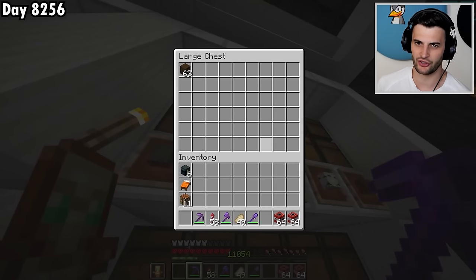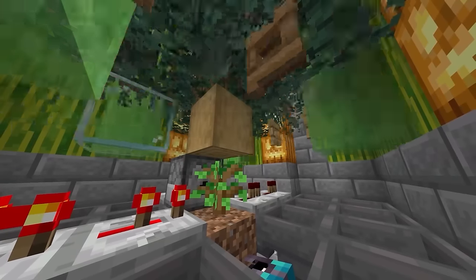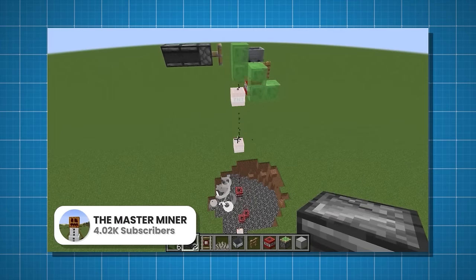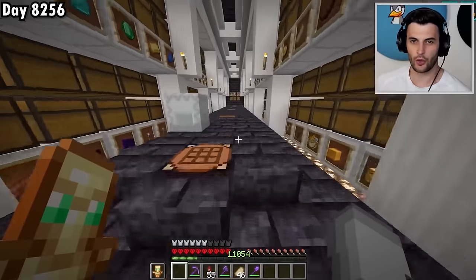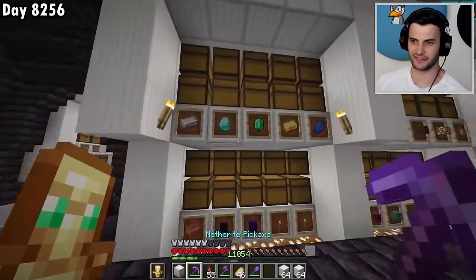We're going to use this to solve one of my biggest problems — I just never have enough wood. I do have this manual tree farm which requires mining with an axe, but it's quite slow and inefficient. So we're going to build a massive tree farm that will get me loads and loads of wood, and will also include a TNT duper. It doesn't require that many items, so I'm going to get busy gathering everything that I need.